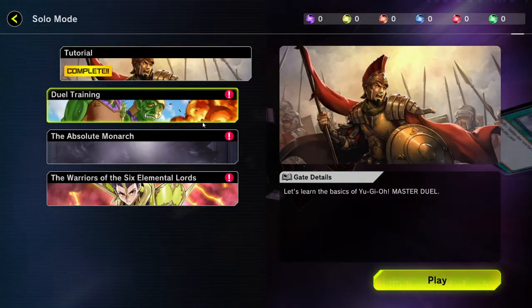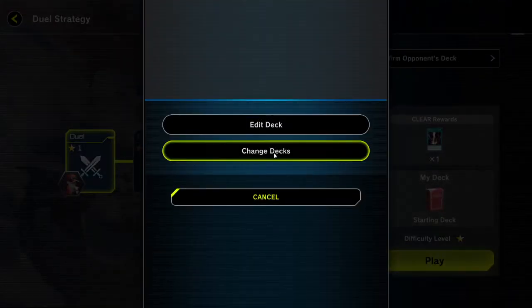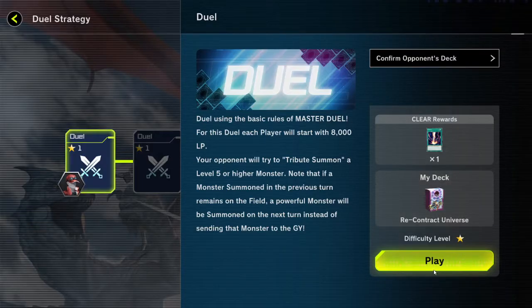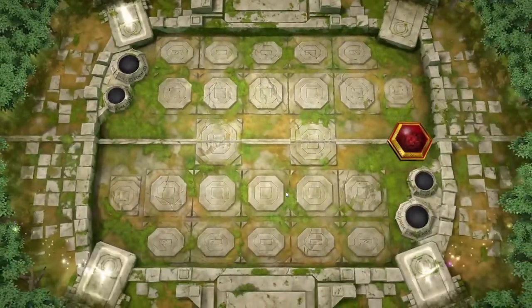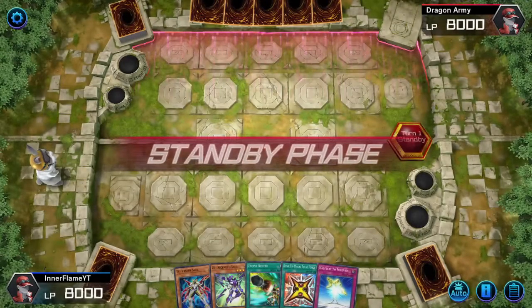I'm gonna save the rest for the Solo stuff. I'm not gonna do anyone yet because I'm gonna train up first. This is what you gotta do beforehand. I'm gonna change decks - Recontract Universe. I want to go second. I forgot to tell you guys - I have to equip the fields and other stuff to be able to put them in this game. So that's my bad.